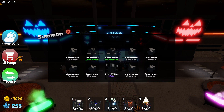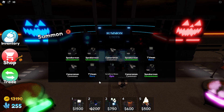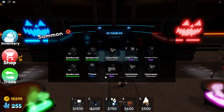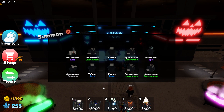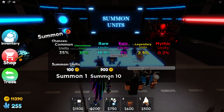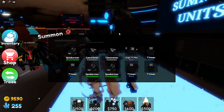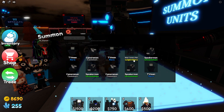Now that we have money, let's go summon a bunch of units. We didn't get anything good — the best we got was Surveillance Woman. I bought a two-times luck pass, how am I not getting anything good? I've been clicking for a minute and it's not looking great.